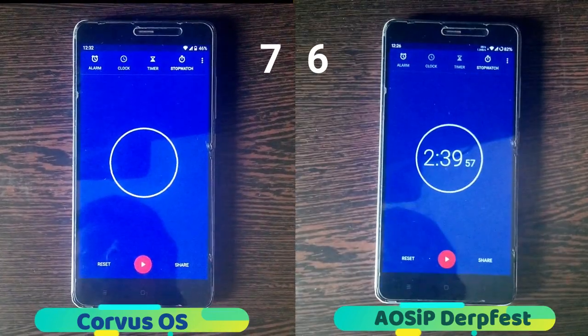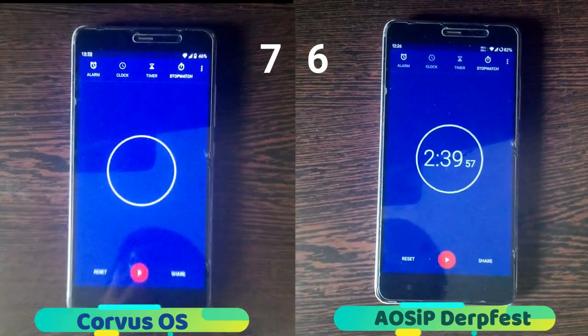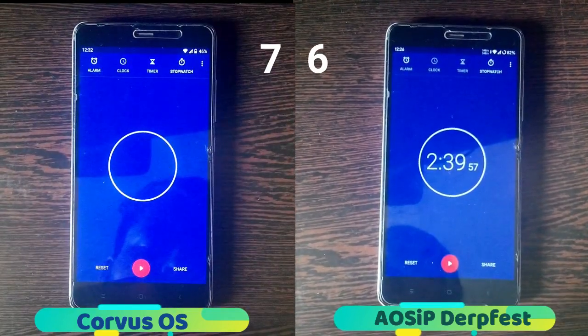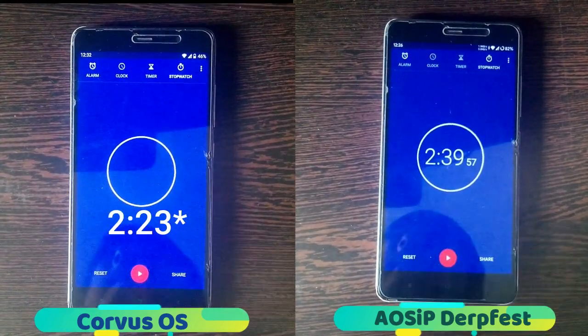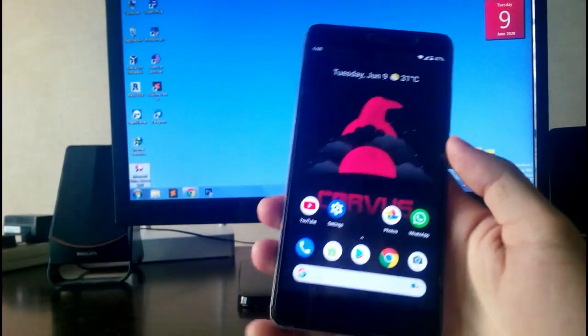So guys, the DogFest OS took 2 minutes and 39 seconds, and the Corvus OS took 2 minutes and 44 seconds. But that includes Subway Surfers — which I calculated took around 21 seconds. So if we minus that from 44, the winner is the Corvus OS, because it took 2 minutes and 23 seconds.